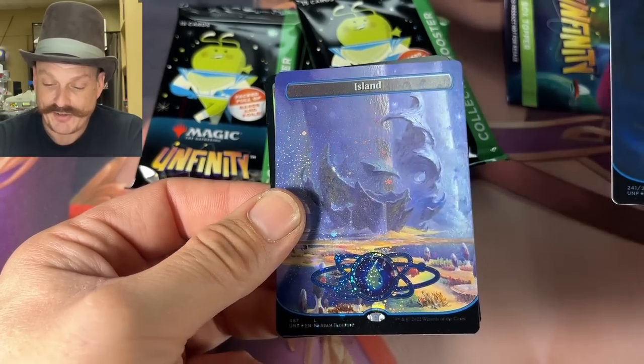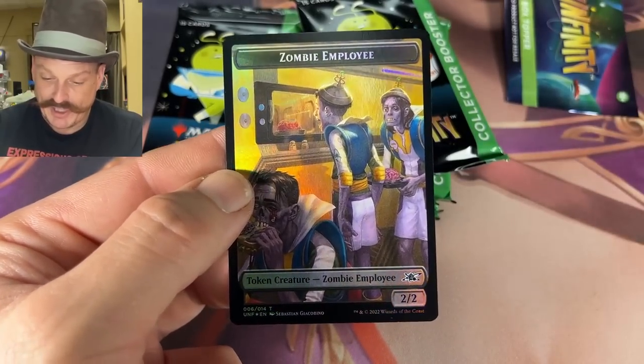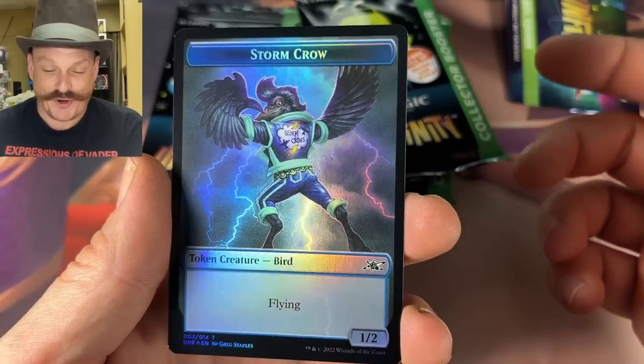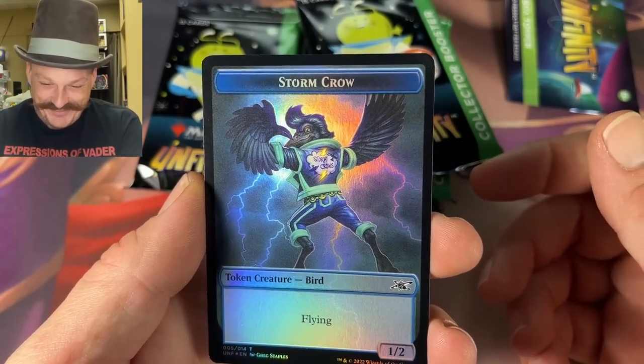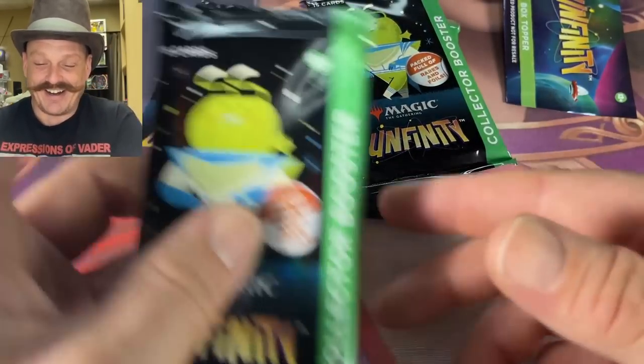Island — hey, you put that in the squirrel token pile! Two islands... Zombie Employee token — I haven't seen that one yet. And with the Storm Crow — that's nice. Look at that! What does that say? Storm Crows — that's wicked! Having a lot of fun opening this, this is great.